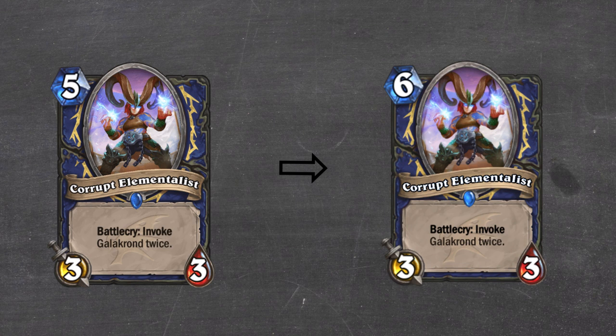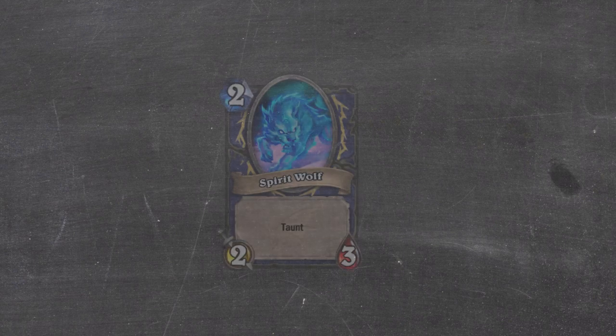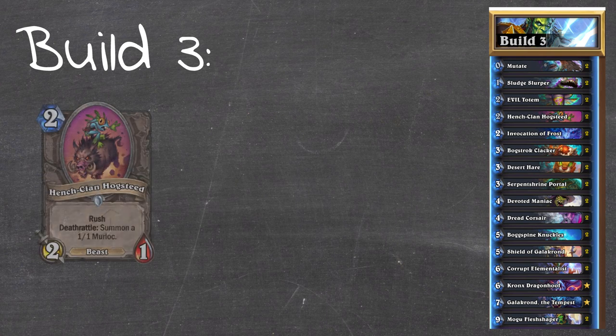It kind of makes sense. Since the change to Corrupt Elementalist, you can no longer go coin double invoke into Dragon's Pack, and Dragon's Pack itself is nerfed. So the only way to get an early Dragon's Pack is if you've drawn either two Invocation of Frosts or a Frost plus a Devoted Maniac, and then turn 5 it's going to be active - which doesn't really happen a large percentage of the time. What's more is that Bogspine Knuckles itself has kind of bad synergy with Dragon's Pack, since the tokens only cost 2 mana even though they're 4 or 5s.